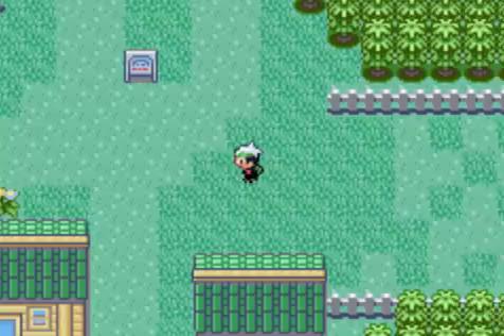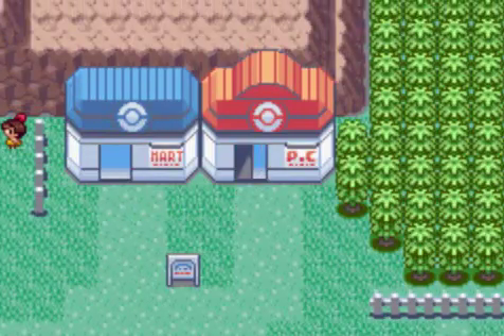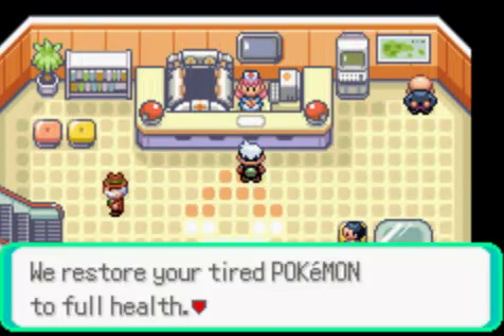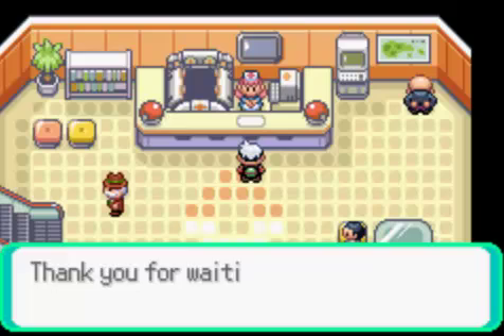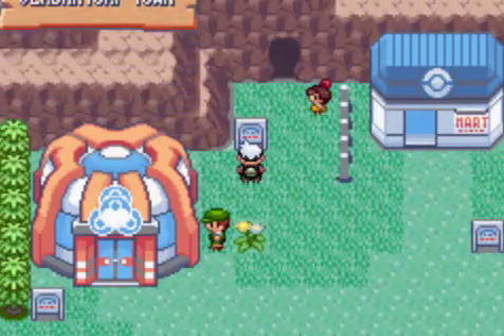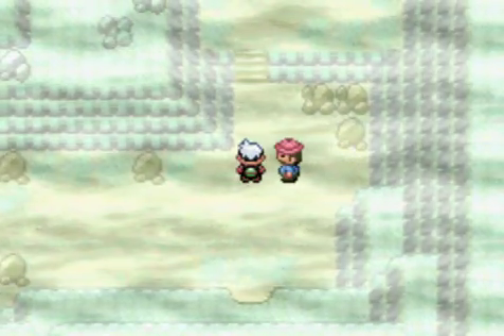With all that done, we are in Verdanturf Town — it's about frickin' time. We could have taken the Rusturf Tunnel but it's been blocked by boulders, so we had to go all the way around the Horn Range to get here. Very annoying. Now that we are in Verdanturf Town and we can use Rock Smash, what do you say we help out that couple trying to reunite — after we battle a Hiker, because he's in our way.